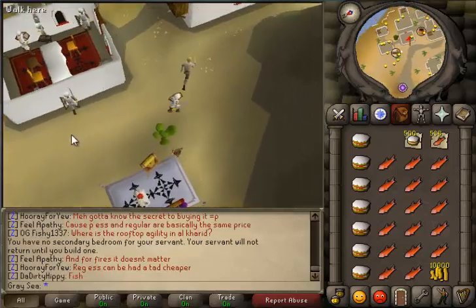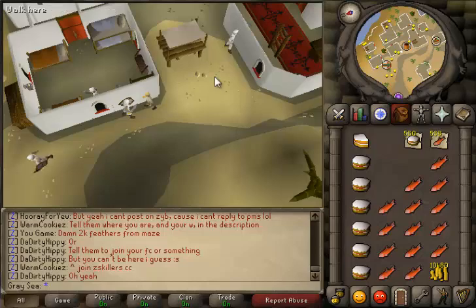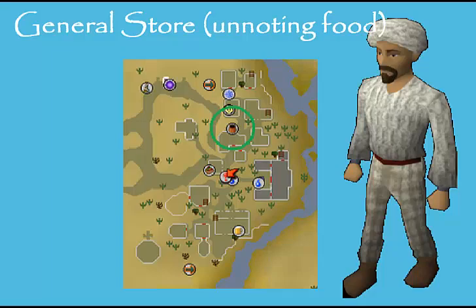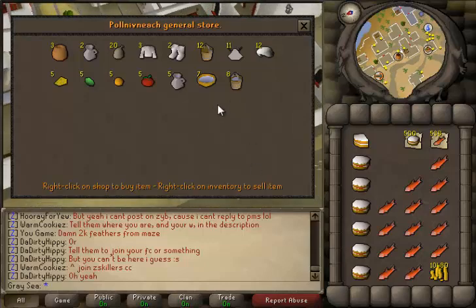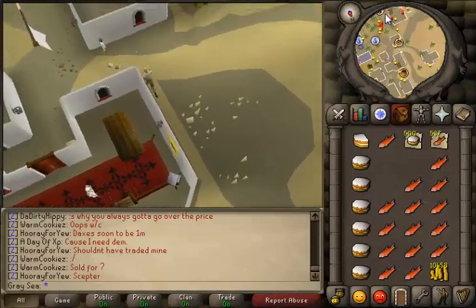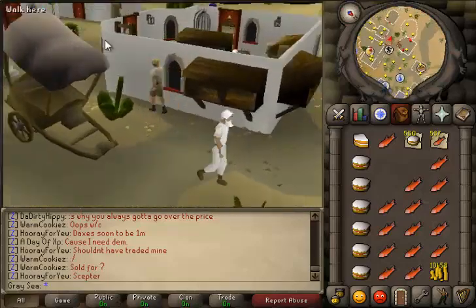Once you arrive in Polnivneach, head over this direction. You'll notice the bandits here — these are the lower level victims to blackjack. The methods are exactly the same, just a little bit less experience per hour. A bit more south you'll notice the market seller, who is in the center of the city. This is basically just a general store, but you can sell noted items to him and buy them back unnoted, effectively acting as a bank. The NPCs you'll be pickpocketing from level 65 all the way to 99 are the Menaphite Thugs, found on the southern side of the city wearing purple and yellow clothing.